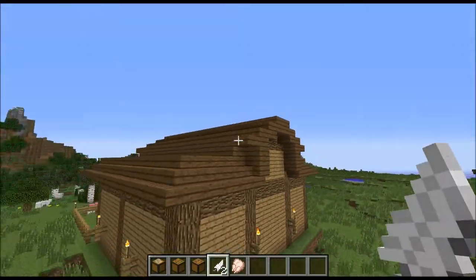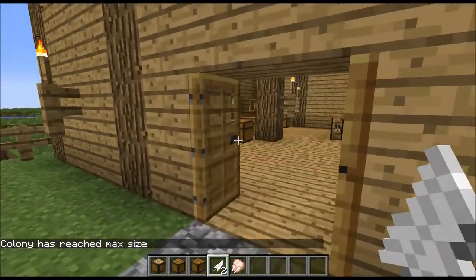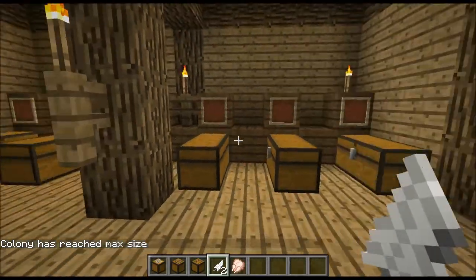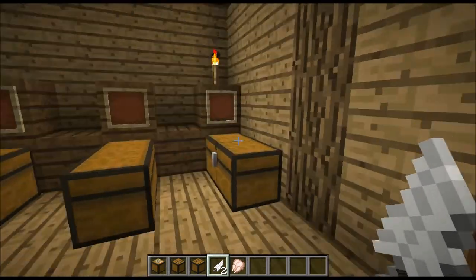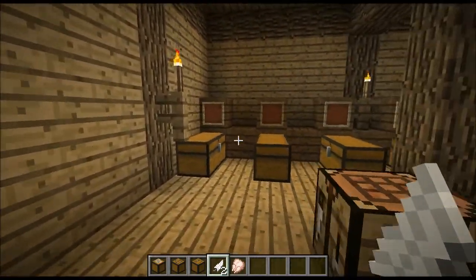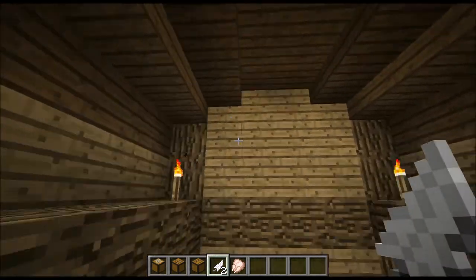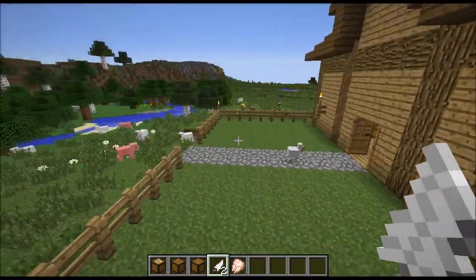That's level one — no windows in it, because it is a storage warehouse and you wouldn't have had windows in that. A bit of a roof structure. Let's have a quick look inside — doors on the front, and there are your chests, all ready with item frames for you to put your indicators on what you want stored.